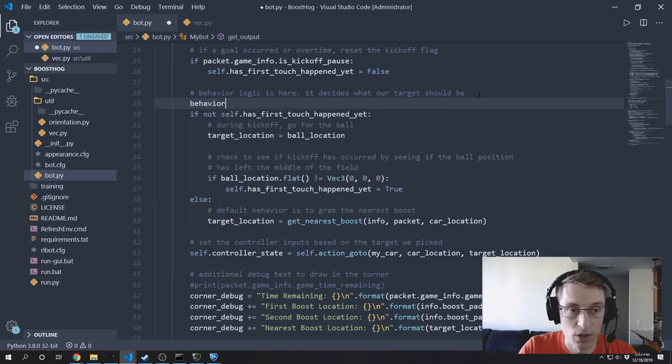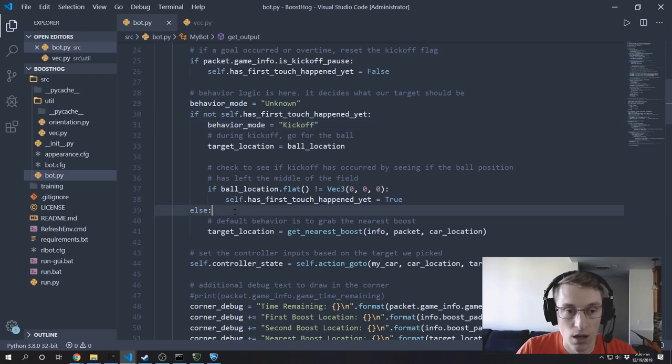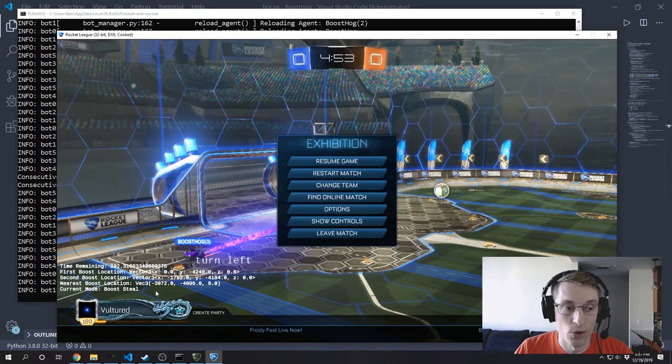Hopefully you're starting to see how our bot can be composed of many different behaviors stitched together based on logic depending on what's going on in the game. To really drive that home, let's put the current mode our bot is in into the corner of the screen. We'll call it behaviorMode — by default it's 'unknown', but if we're going after the ball it's 'kickoff mode', and if we're going for boost it's 'boost steal mode'. And we'll go ahead and print that to our corner debug. Back inside the game, it now shows 'current mode: boost steal' for all six bots.